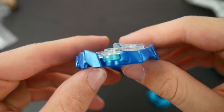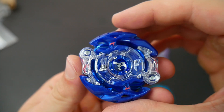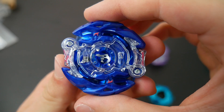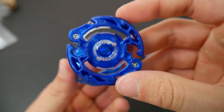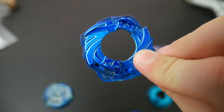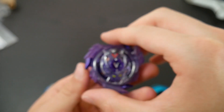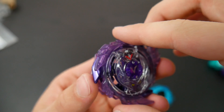Next we have Blaze Ragnarok in a really dark blue — once again looking pretty fantastic. On the underside, there you go. And then here is the disc with the frame following that dark blue aesthetic — looks pretty nice.